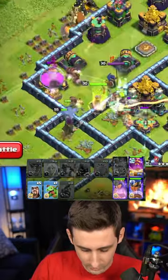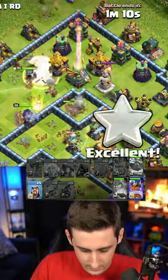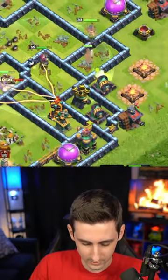All right, so we're going to make our way through. I'm going to pop a Warden eternal tome right about now through the core. Queen's ability is going to be forced — try to heal the miners into the core. Miners are going in, Royal Champion's coming around, pop her ability, damages all this. I think we're going to get this.